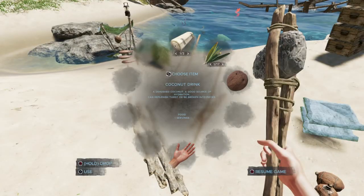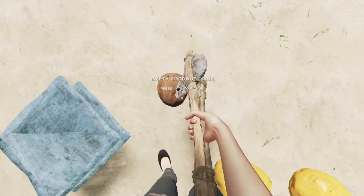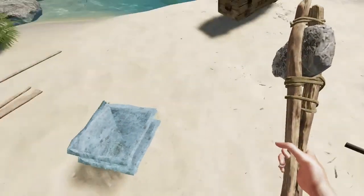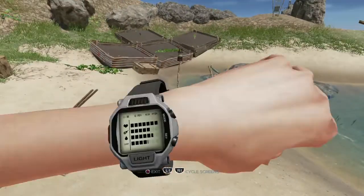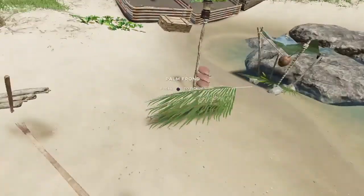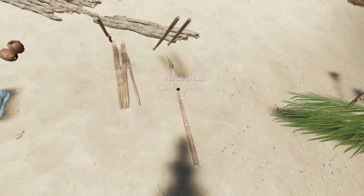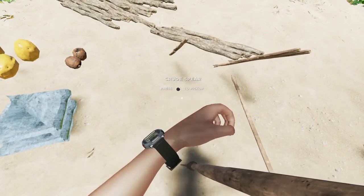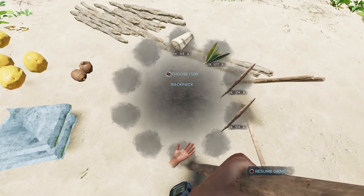I wanted to go in the water and fish — I think we'll do that. I was going to do it off camera but I think it'll be fun. My character needs to spend some time in the water and if I'm lucky I'll come across some clay while I'm doing that. I'm pretty sure I don't have to worry about sharks, but just in case I'm going to bring a bunch of crude spears.